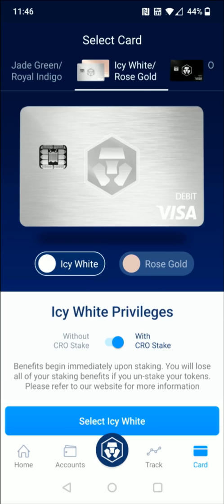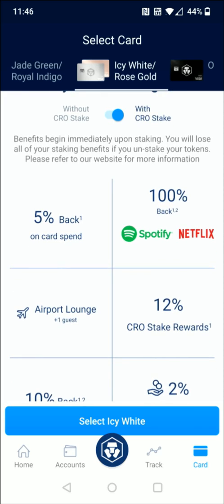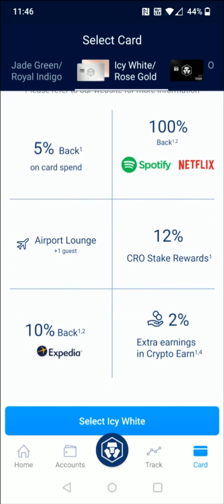Going up to the $40,000 staking level with the Icy White or Rose Gold option, the main differences are that you also get reimbursed for Amazon Prime in addition to Spotify and Netflix, the CRO stake rewards go up to 12%, you get 5% back on card spend, an additional 2% extra earnings in Crypto Earn, and 10% back on Expedia.